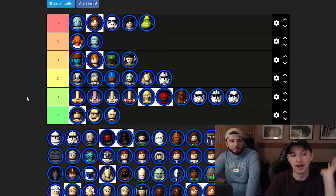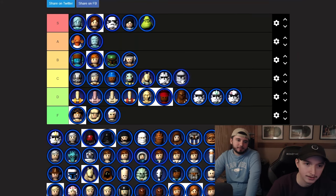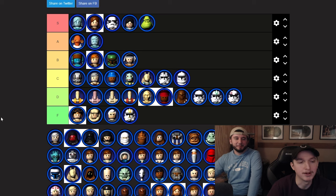Phase 2 looks worse than Phase 1 helmets actually — put Phase 1 in C. Now Commander Cody, I have a bone to pick. He sucks on the General Grievous level — you're trying to shoot the bombs, he's not hitting them, he falls off the mat. During speed runs I can't stand it. Going F tier with Commander Cody.